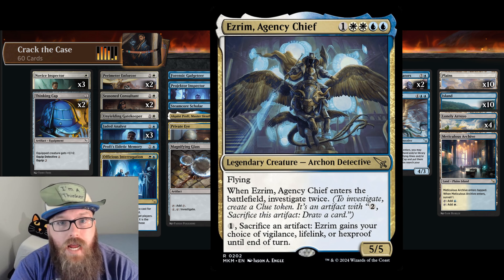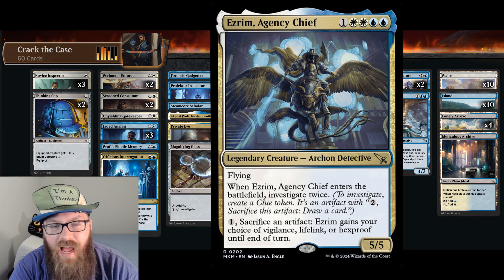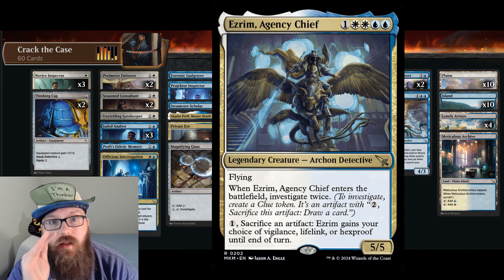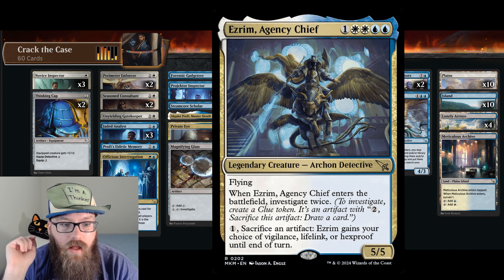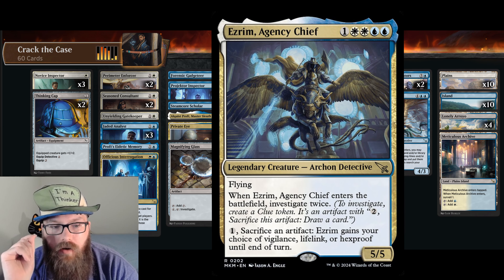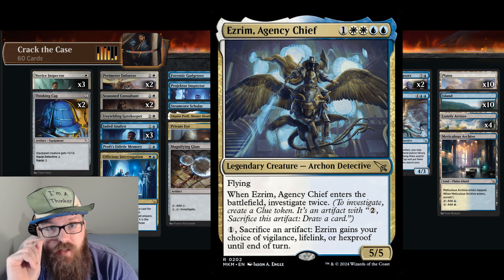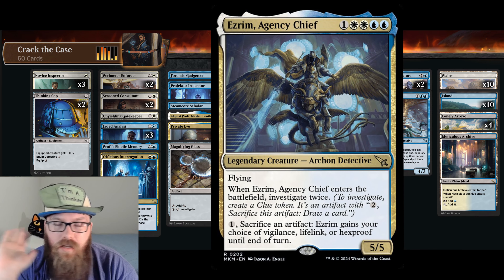Up next is Ezrim, Agency Chief. This badass is king of the deck — he's everything this deck wants and then some. He's a flyer, he's a detective, and he has artifact think-clue-token synergy that costs one mana. I'm loath to spend a single mythic rare wildcard on a beginner upgrade deck, but this one is quite tempting. If money were no matter, easy four-of it.